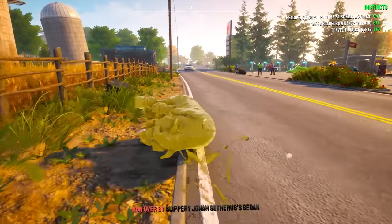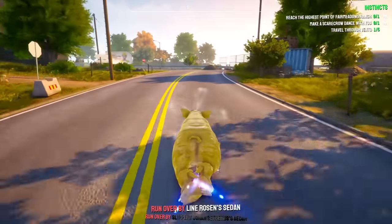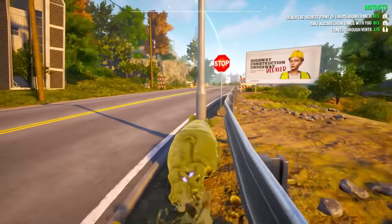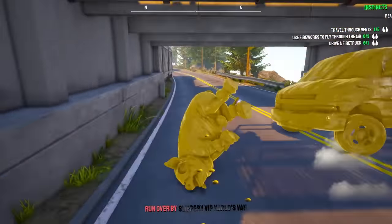You can even smash into cars and stuff! Smash all the things. So apparently you can even use this to go through walls. If we can get through walls, we may be able to get into the secret fortress.